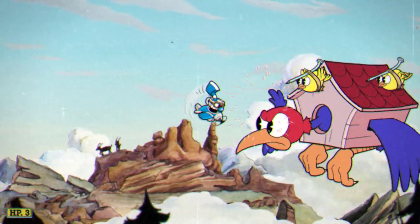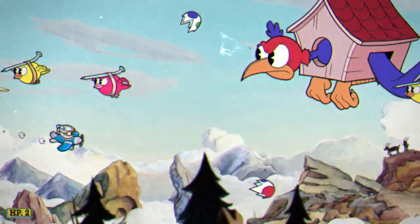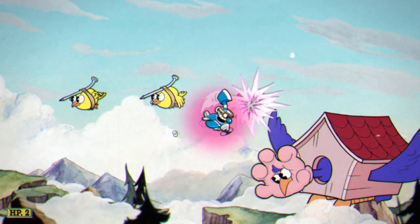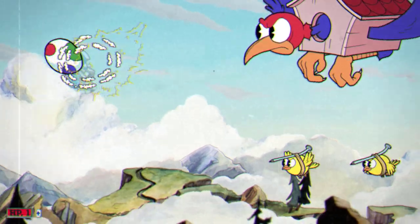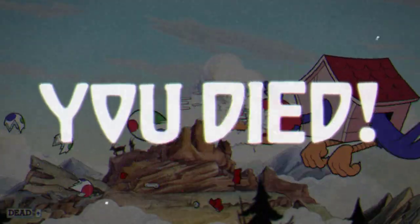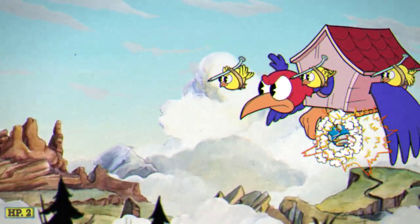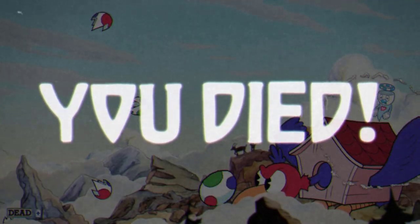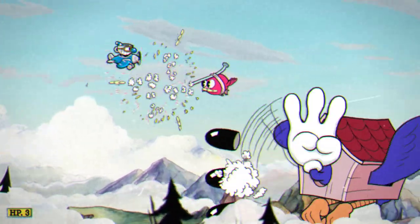Phase 1's main problem to solve is how we're going to consistently and ideally quickly hit Wally so we can get more attempts past the first phase. He moves up and down, but unlike Hilda, isn't safe to hit above or below since his head reaches both areas. You can't hit him anywhere besides his head, meaning there's no benefit to going behind him. So we're going to have to find another way while ignoring his attacks and minions.